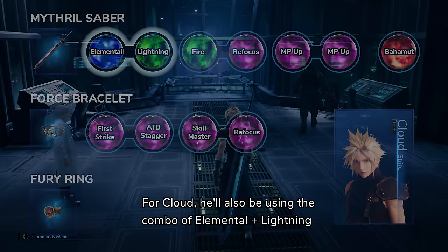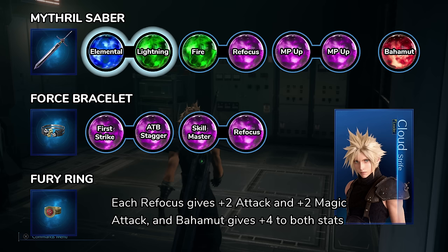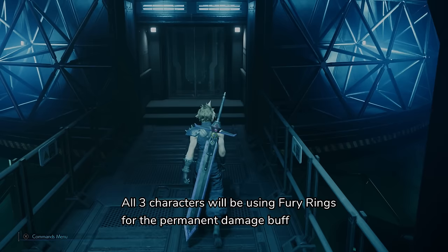For Cloud, he'll also be using the combo of Elemental plus Lightning. The second Elemental materia is from completing all the Chapter 14 side quests. First Strike will allow Cloud to cast a spell at the start of each round. Each Refocus gives plus 2 attack and plus 2 magic attack, and Bahamut gives plus 4 to both stats. Since we'll be using Cloud as a magic user, the MP Up materia will be necessary.